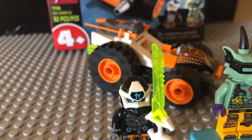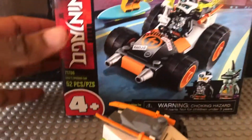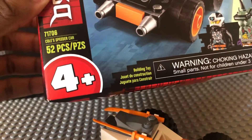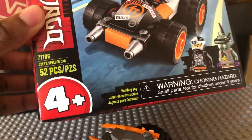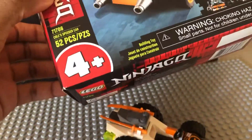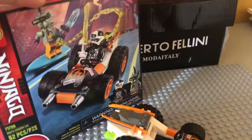What is going on everyone, Brick Creator here. Today we are doing another Lego Ninjago review for season 12. This is set 71706, called Speeder Car. It comes with 52 pieces. Here is the front of the box — it's a pretty small set, more of a little kid set.